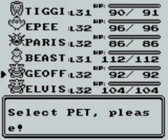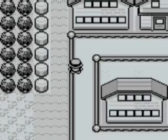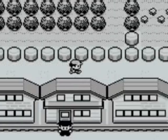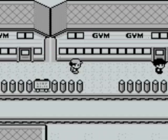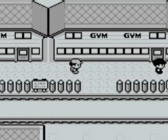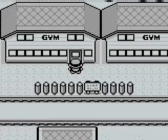We'll be coming here again very shortly, but we might as well do this little side thing now. There are some Rocket men over here — Rocket are in force tonight. As you can see, there are two gyms here. This is the gym — they're both gyms, but one gives you a badge and one doesn't. This one gives you a badge; this one doesn't. Let's go to this one first.